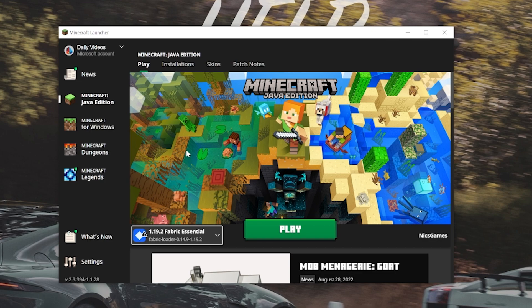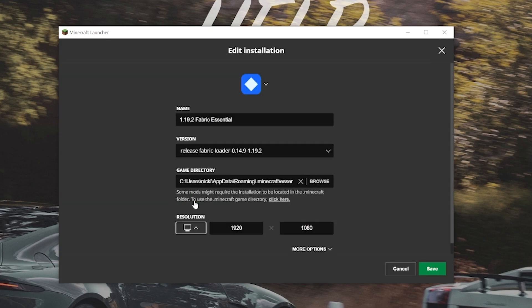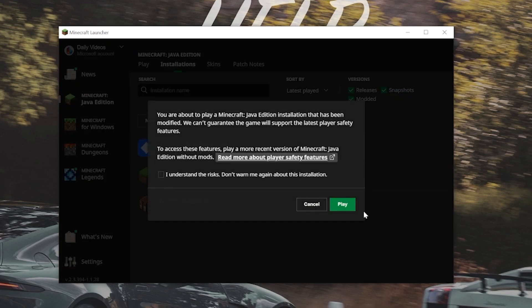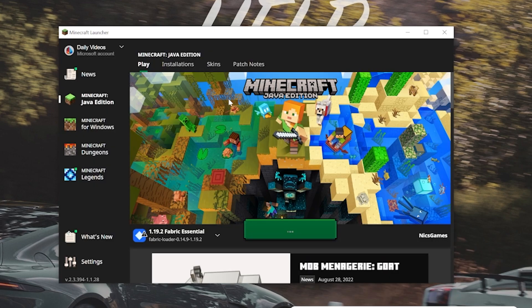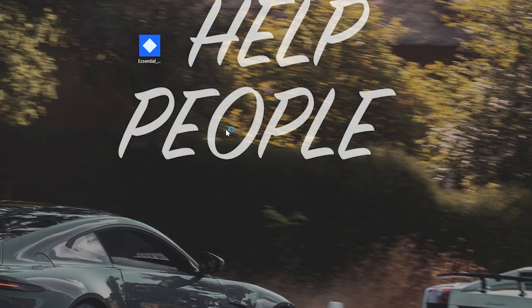If you want to add a resolution change or something like that, you can go up to Installations at the top, make sure Modded is selected, find the Essential Profile, click Edit, and you can change your resolution. The main reason I'm doing that is so we can see once we get in-game. At this point, all we need to do is click Play and click Play again to launch the Essentials mod in Minecraft — and it's that simple.